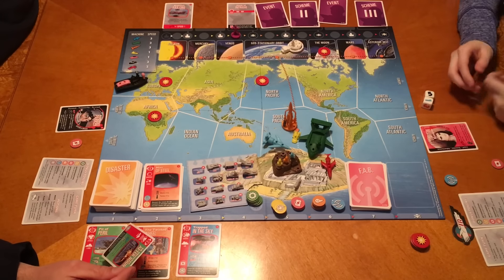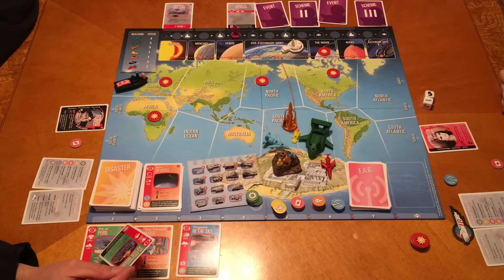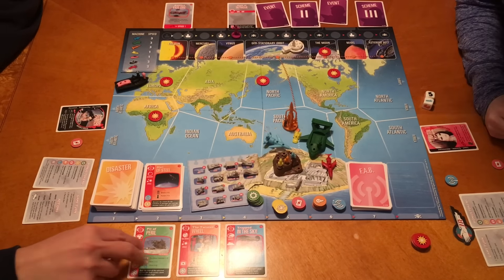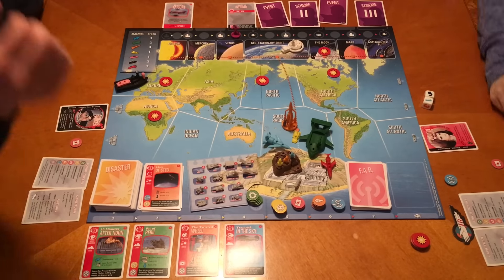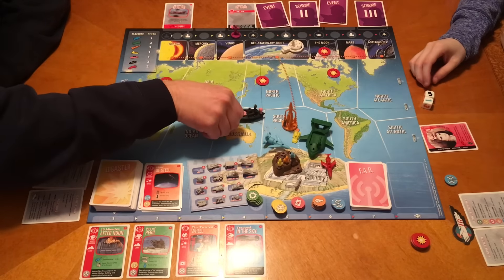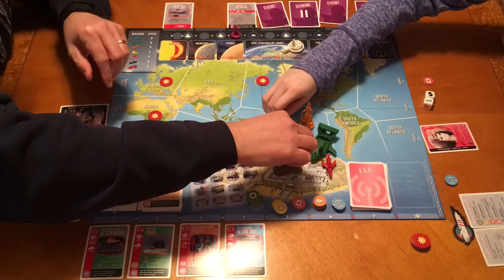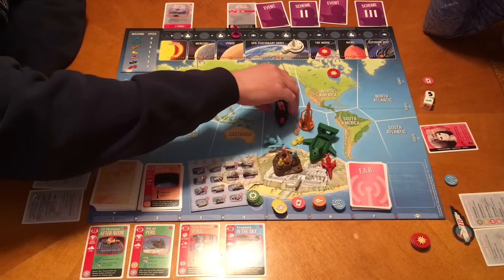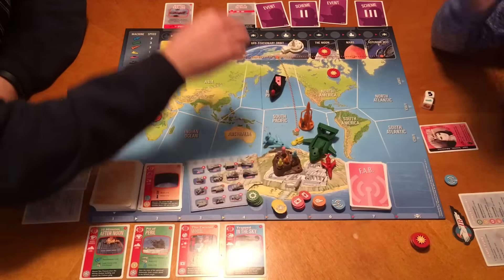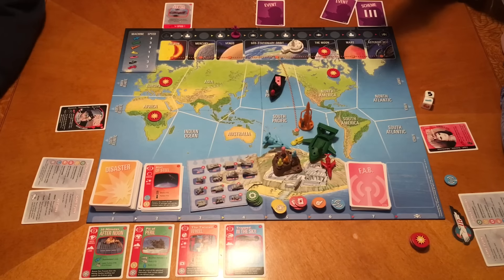Draw the next disaster: 30 Minutes Afternoon in North America, needs Thunderbird 1 and the laser cutter. We don't have any green machines built. The Hood advanced faster than we thought. So I'm moving to positions one, two, Lady P pops out to Tracy Island, and my third action gets me there. We both discard the tokens at the same location at the same time, and we have taken care of the Mask of Intrigue!